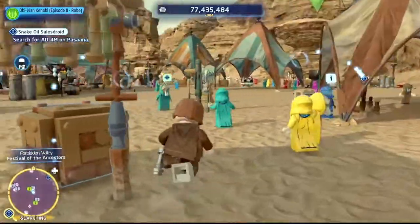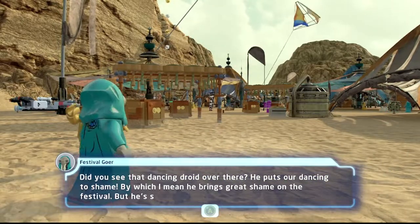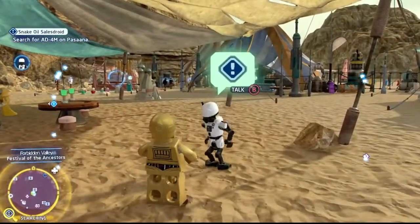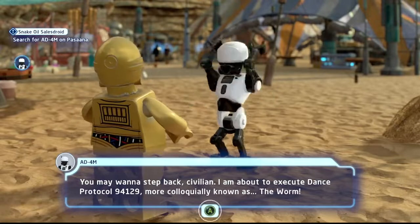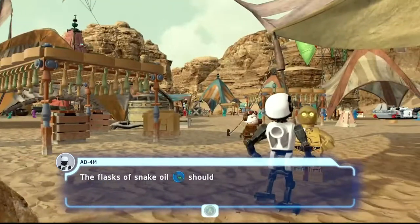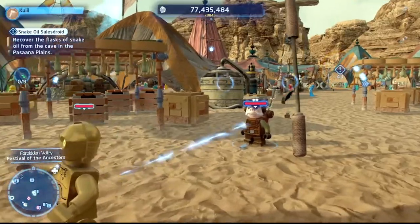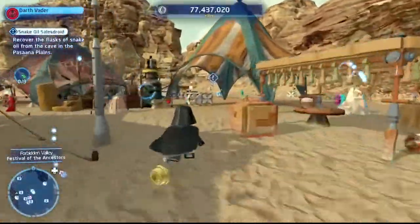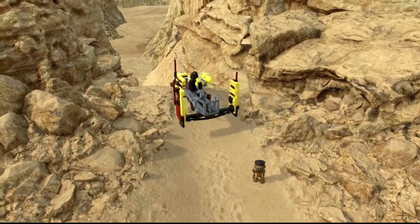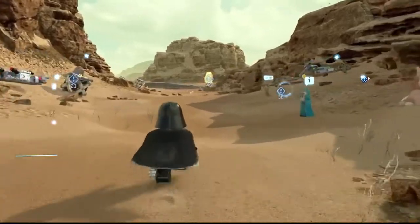When you load up on Pasana, there's an alien on your right who tells you the droid you're looking for is the dancing one over there. Run over to AD4M and he'll tell you he loved the idea of finding snake oil but found his passion as a dancing droid. He did find all the snake oil but got sidetracked dancing, so he left the vials in a cave because he got scared of the giant snake monster inside.